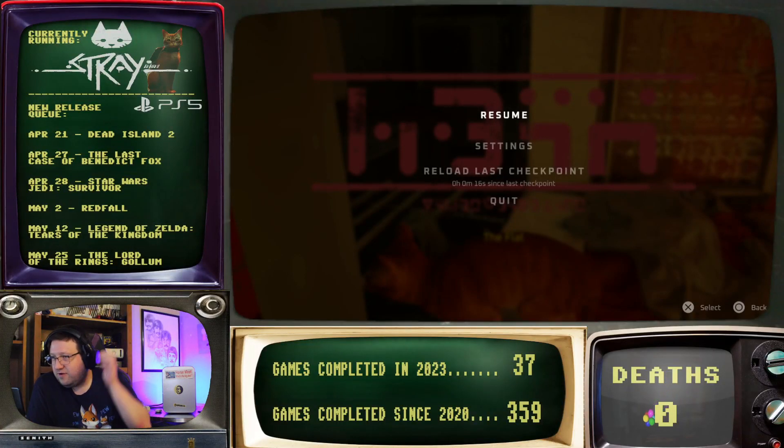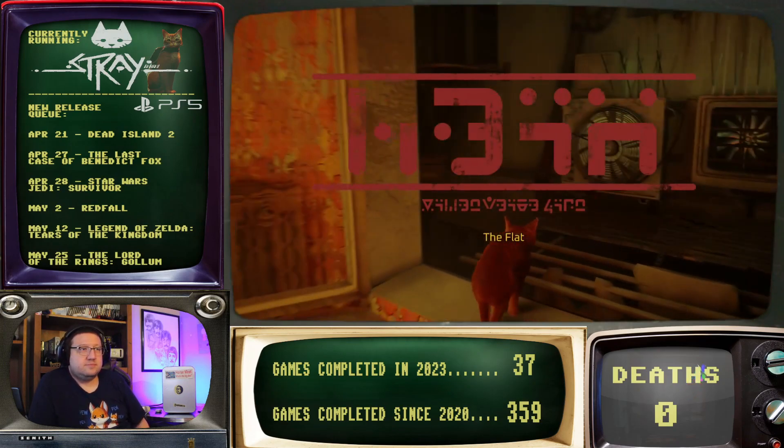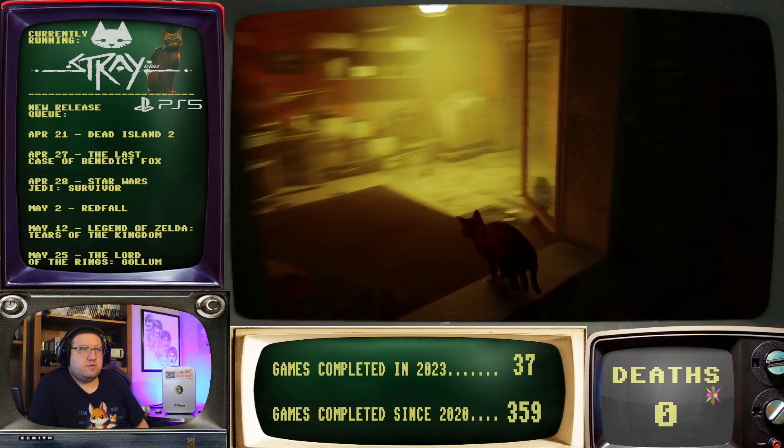Hello and welcome to this very first playthrough of Stray. Last time we played through Chapter 2, Dead City. Now we're going to play through Chapter 3, The Flat. Alright, let's do it.